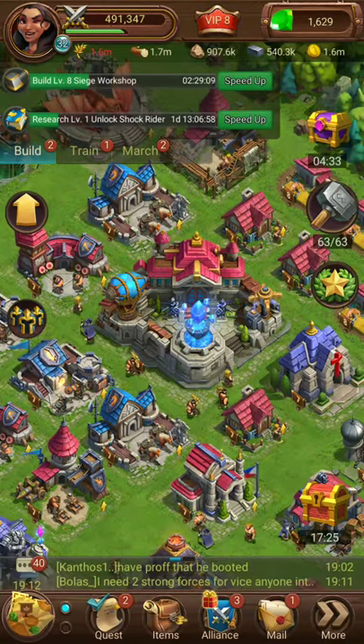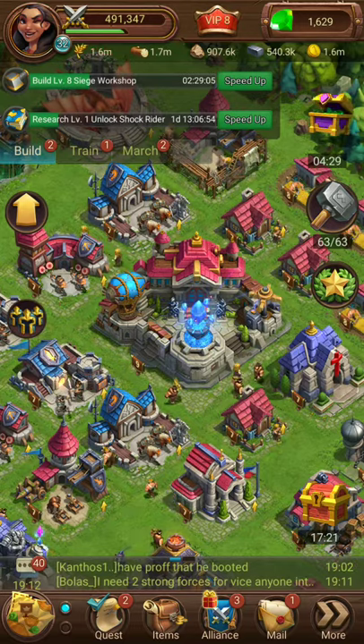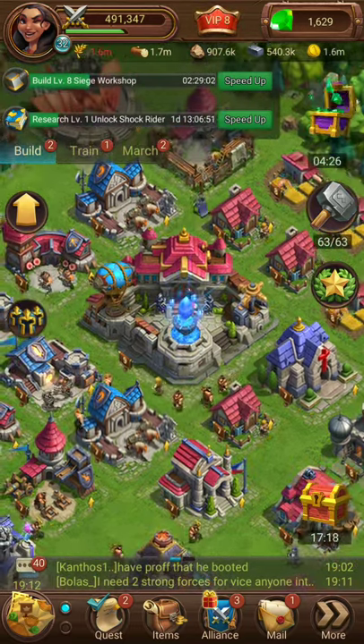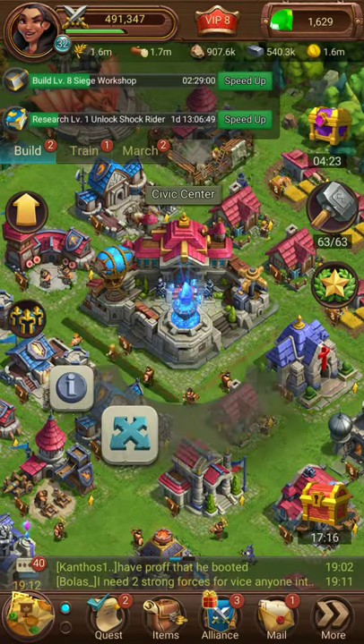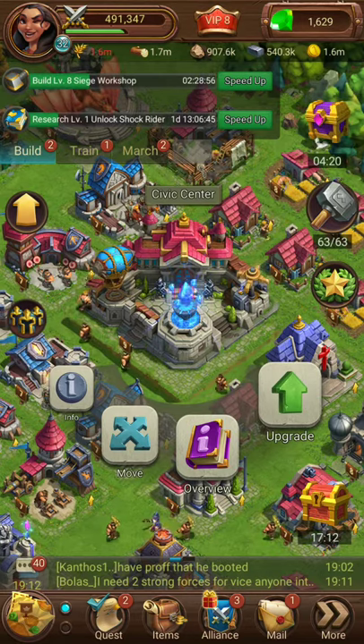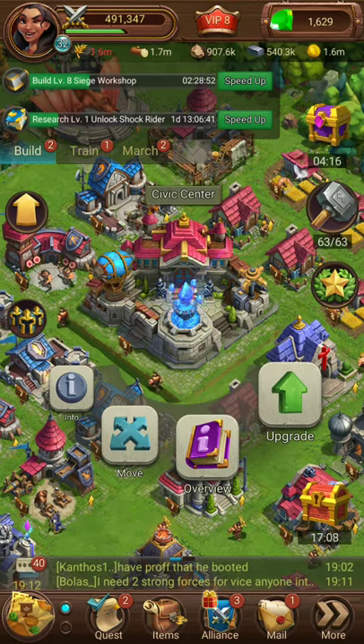Hey, welcome to Blaze of Battle basics video number three. We're going to go over the Civic Center and what it entails. The Civic Center is basically an information center where we can see everything that's going on with our city. Let's start from the very left and hit 'Info' and see what that tells us.